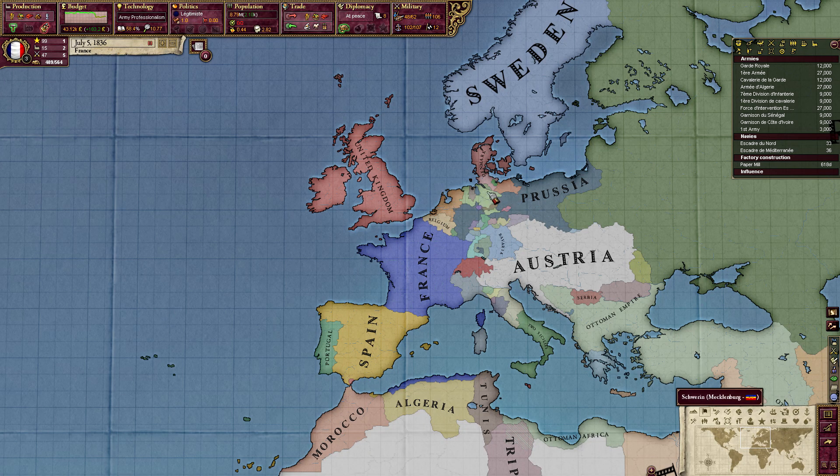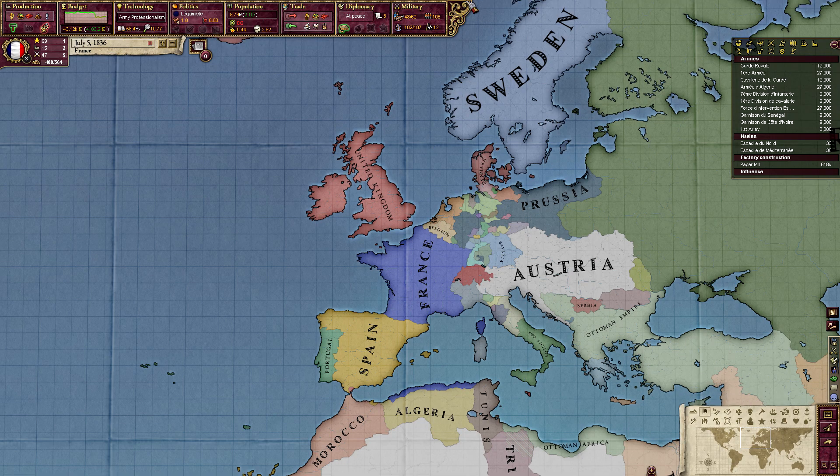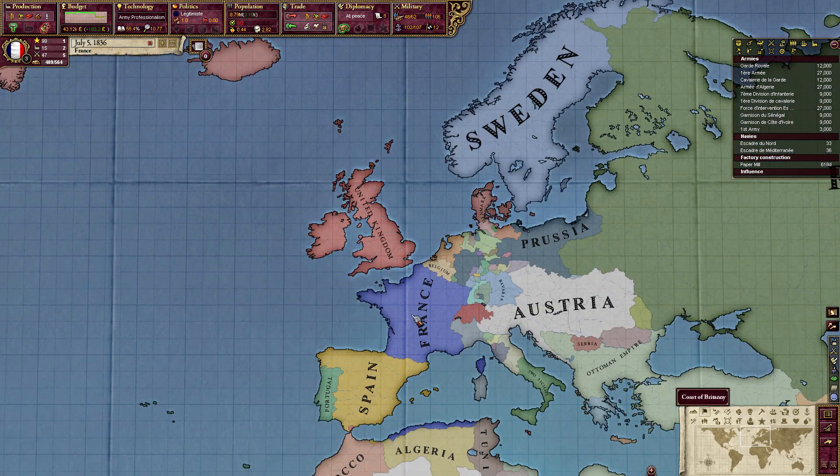Hello everybody and welcome back to Victoria 2. In this episode we'll be going through the military tab. Just a quick note that we won't be going through actual fighting today, but we'll be going through how to make a well-rounded army, what that should consist of, and what a lot of the stats mean within armies. So let's get started and look at this panel here.